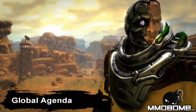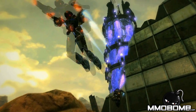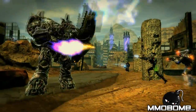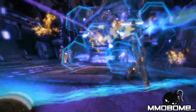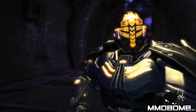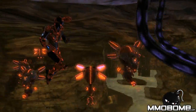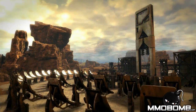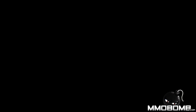Hi-Rez Studios announced that the Recursive Colony expansion to Global Agenda is now live and available to all players for free. Version 1.5 is the first major expansion since Global Agenda became free-to-play last April, and it's the largest content update in the game's history. It introduces a new open zone, mission instances, and enemies. Also new in the expansion are daily repeatable quests, new trails, pets, and blueprints, improved crafting, redesigned intro missions, cross-instance chat channels, two new PvP maps, and much more.